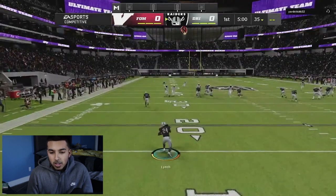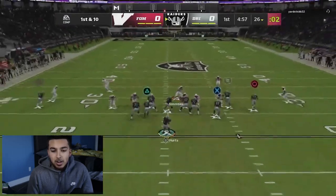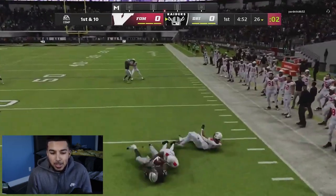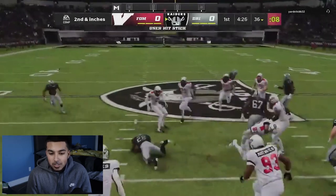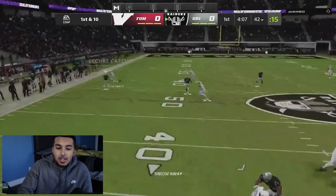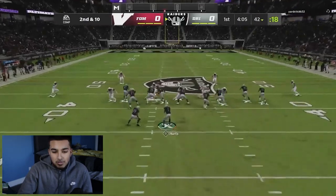We are starting off with the ball around the 26 yard line, and you're gonna see him running this 4-6-1 defense, basically trying to get pressure all game. Right here he gets a little bit of pressure, I throw it away — I was just not comfortable, not trying to make any bad reads in this game.